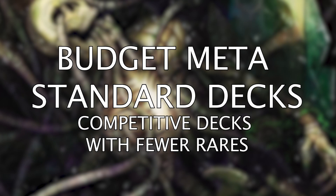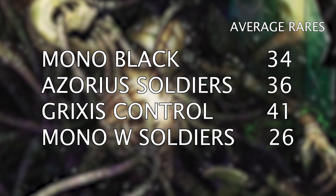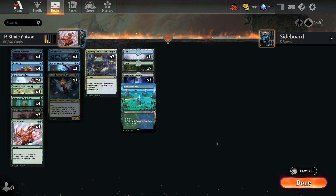Hey mages, welcome to today's budget MTG Arena video. Today we're looking at some really good competitive budget decks with fewer rares but still having the same power and consistency to get great wins and help you ladder up. When you look at top meta decks like mono black midrange, Azorius soldiers, and Grixis control, they all range between 30 to 40-plus rares — that's a lot of wildcards to use up.